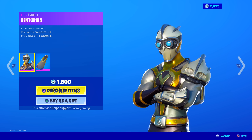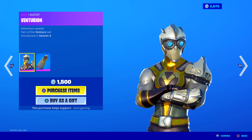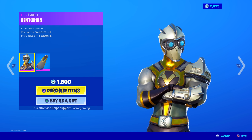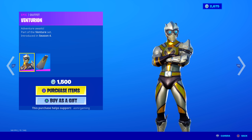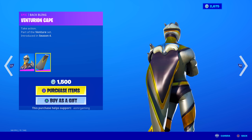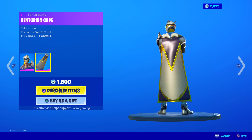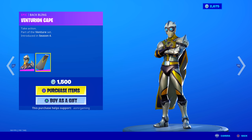Venturian is back. I don't remember the last time we got the Venturian skin — anyone in the comments know? It's been a while for sure. 'Adventure awaits' — Venturian, part of the Venturian set. He looks like an explorer or something. I do like how shiny the skin is — there's a lot of gold colors. Maybe that's why they brought it back; the gold colors actually go with the season theme.